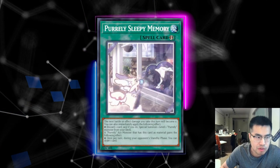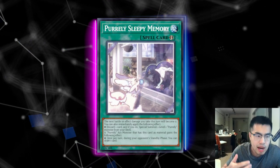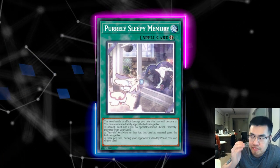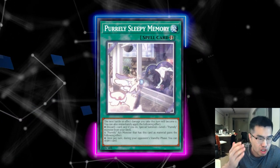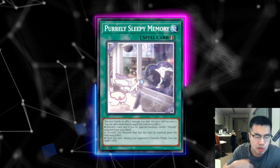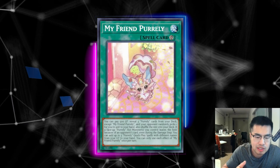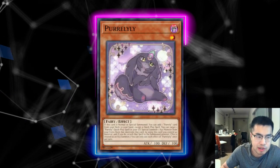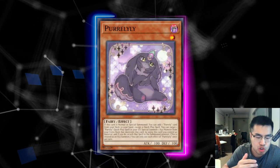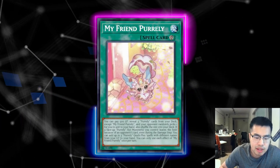Alternatively, if they are going for the Sleepy Memory play — which is probably a little better generally — then Ashing My Friend Purely prevents them from getting a copy of Sleepy Memory, which is the main starter now in the deck, giving them access to the trap, access to the combo, and the ability to draw cards. The reason I like Ashing this is because My Friend Purely is once per turn. If you Ash something like Pure Lily and they already had hard-drawn My Friend Purely, they're still going to use the effect and add what they wanted.